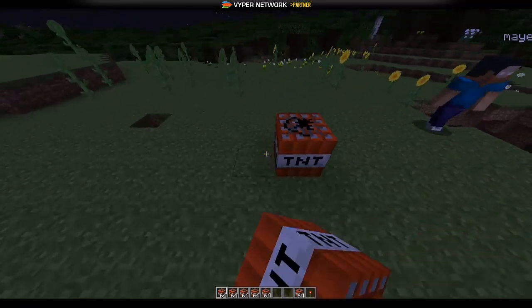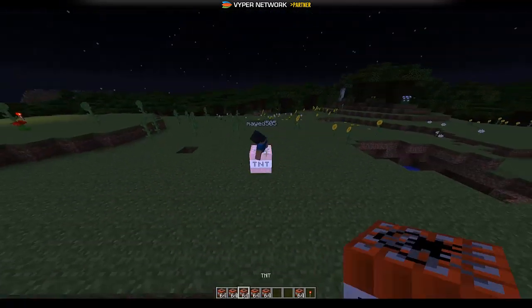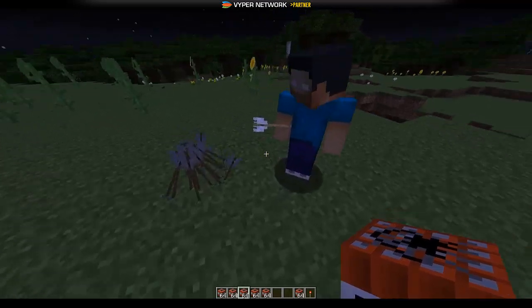So let's have a look at the shrapnel one. If you stand next to it we'll see what it does to you — he is in survival mode. Kaboom! He got hit with arrows.